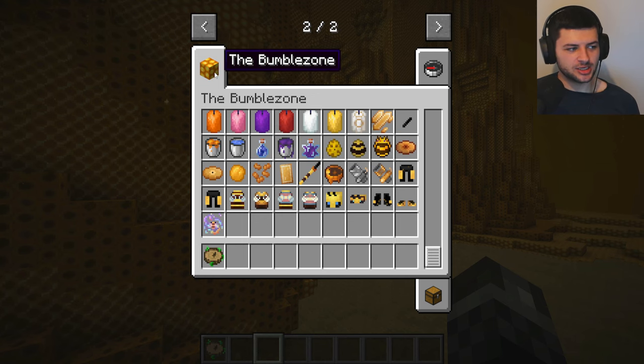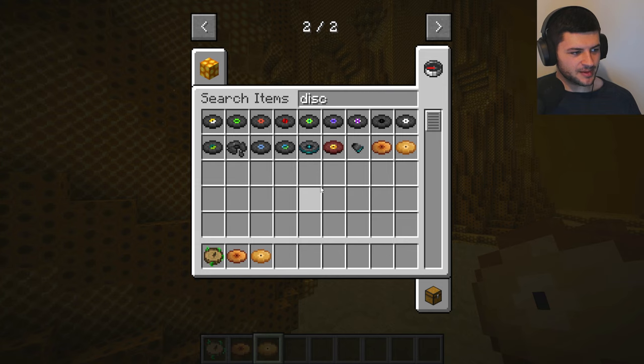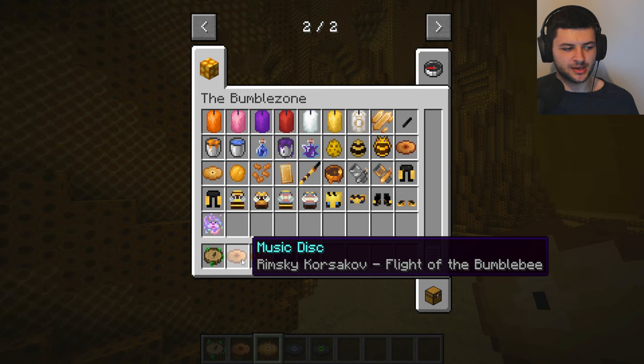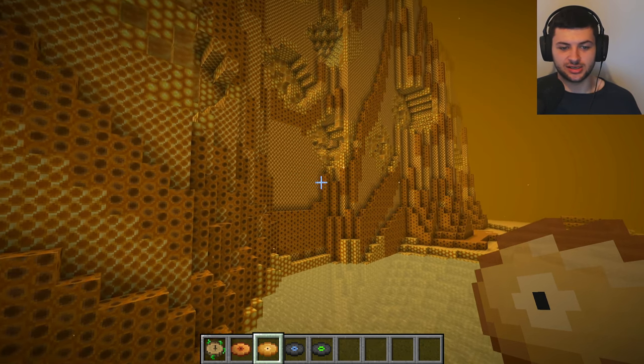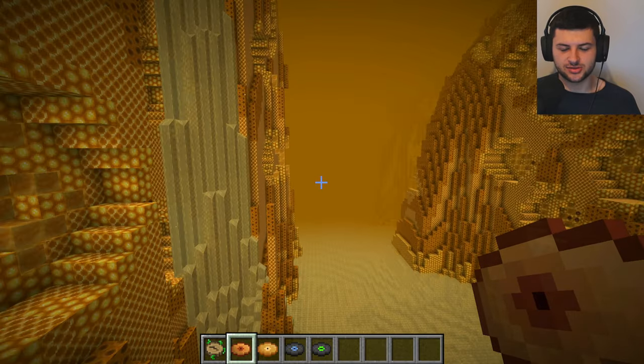One cool thing you'll notice in the creative menu is there are actually some new music tracks added through this mod via music disc items. I really like the pixel art for the music discs themselves. The discs are actually orange-themed around the dimension. It adds the tune Honey Bee by Ratface Boy and Flight of the Bumblebee by Rimsky-Korsakov. The Honey Bee tune plays occasionally when you're in the dimension itself. The other disc, Flight of the Bumblebee, plays when you get Wrath of the Hive.